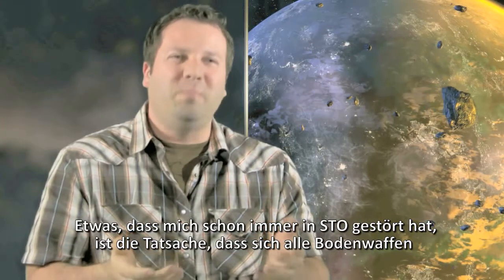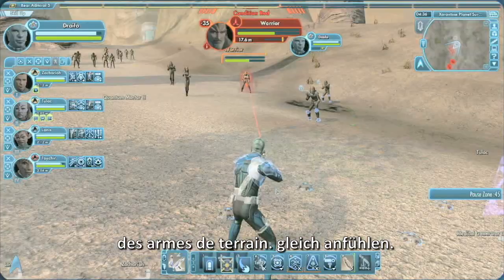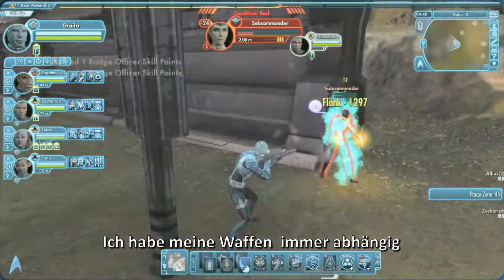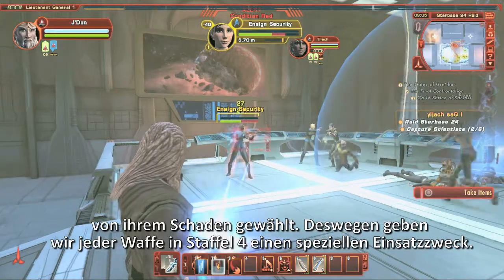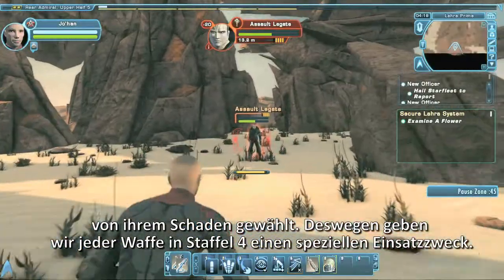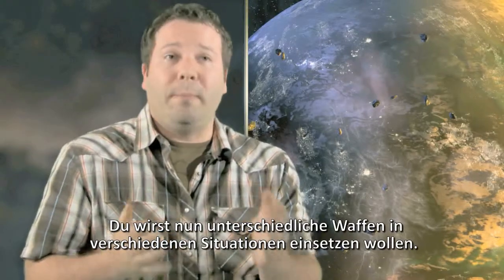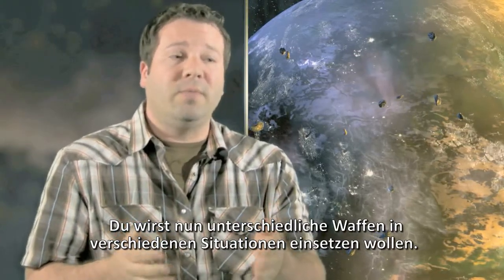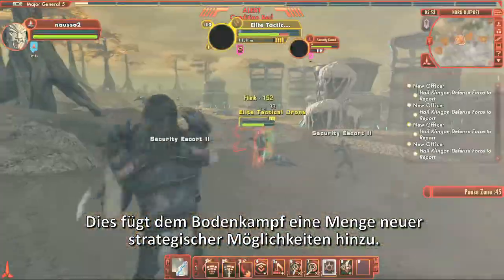One of the things that has always bugged me in STO is that all the ground weapons pretty much look and feel the same. The weapon that I would choose to use was really based on how much damage it could deal. So one of the things we are introducing in Season 4 is that each and every weapon now has a clearly defined purpose. You will be compelled to use different weapons for specific situations, adding an entirely new level of strategy to ground combat.